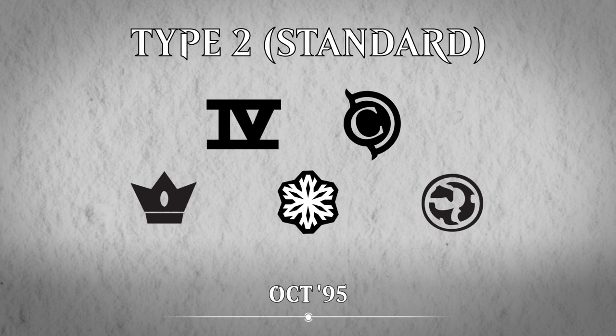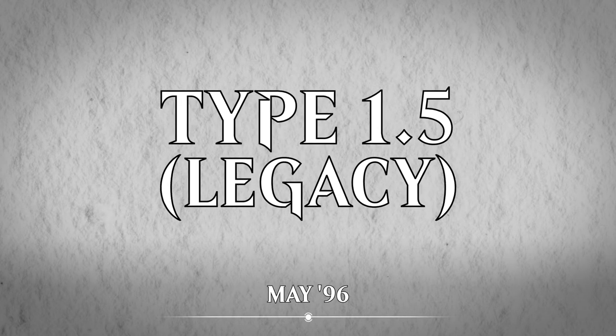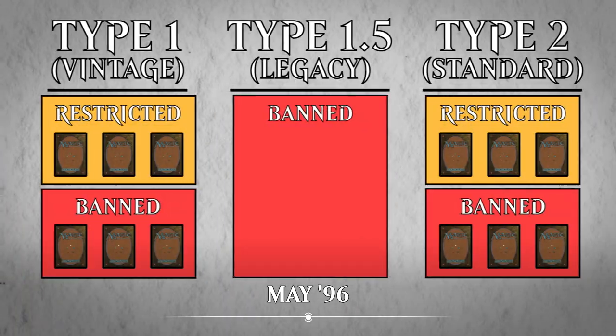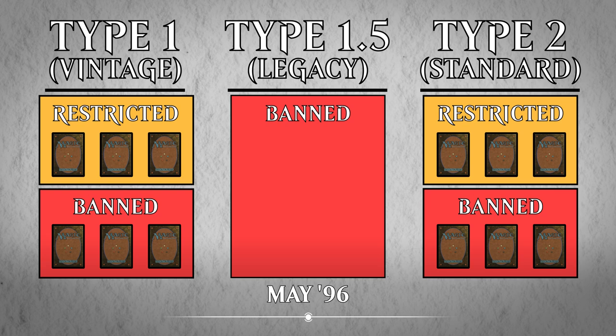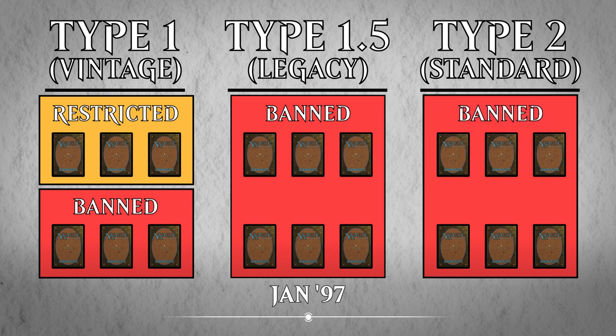Standard was updated in October of that year to allow cards from 4th Edition, Chronicles, and all available limited expansions, including Ice Age and the upcoming Homelands. After just over a year, Type 1.5, now known as Legacy, was created in May of 1996. Legacy was created without a restricted list, and any cards that were on the restricted list in Vintage or Standard were instead banned in Legacy. In early 1997, Standard changed again to put all the cards from the restricted list onto the banned list, making Vintage the only format that now had both.